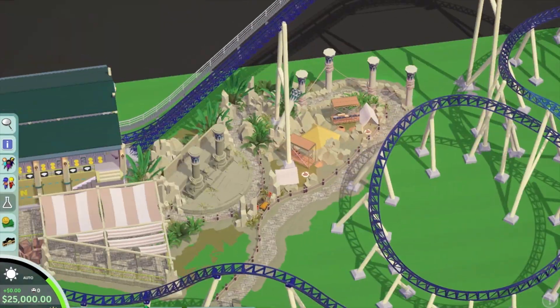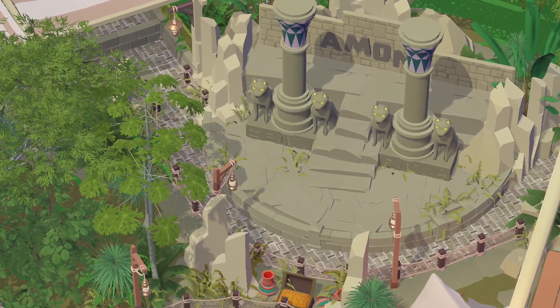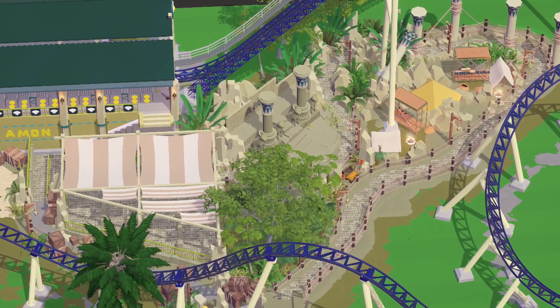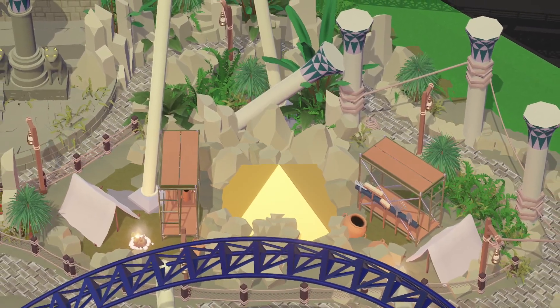From there it leads you up into the cattle pen. I'll leave you with a few screenshots showing the shrubbery and the little lights I placed around the outside of the queue line. Thanks for watching — give me a thumbs up, don't forget to subscribe, and a big shout-out to my patrons for the support. I'll see you next time for another episode.